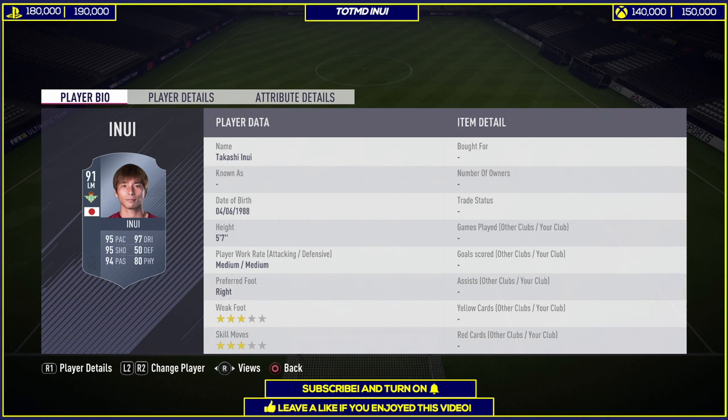If you talk about the card, it's as good as a Theme of the Season card — it's on that standard. Looking at his stats: 95 pace, 97 dribbling, 95 shooting, 94 passing, and 80 physical. It's just ridiculous. He's also from quite a good league — La Liga — so you can link him with great players there. He's got 3-star weak foot, 3-star skill moves, and medium-medium work rate. On the whole, this card is quite fantastic for the price he's going for.